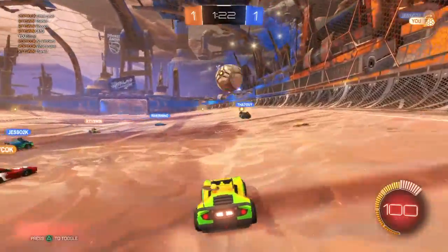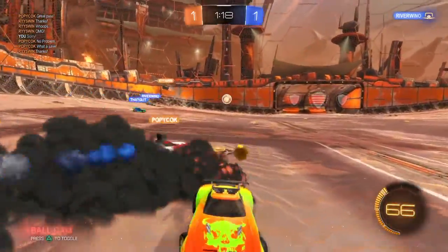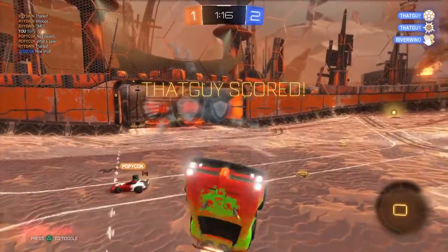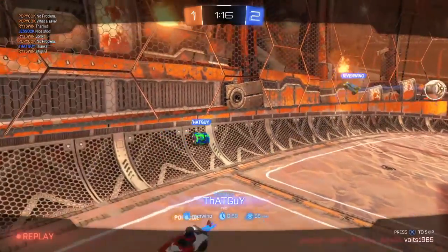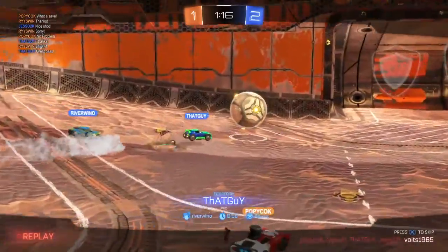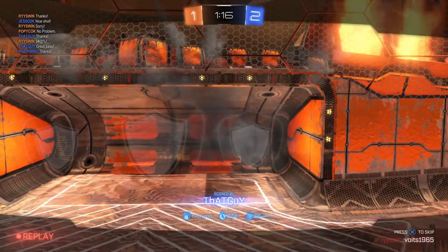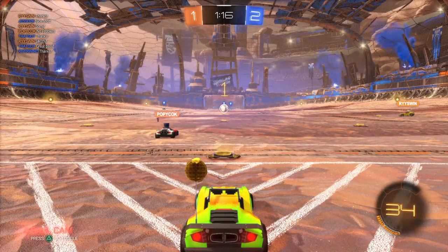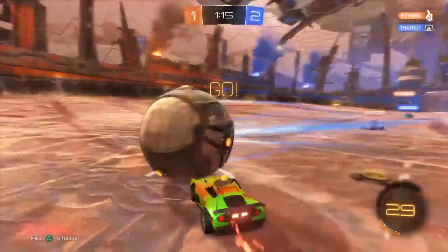Hit the save. I got bumped and that's a goal. Sometimes when you think you want to aerial it, like what I just did there, it looks like a bad play in the kill cam. But if you look like you want to aerial and you don't, what you could do is just boost towards the ground if you have boost, or just basically do nothing at all.